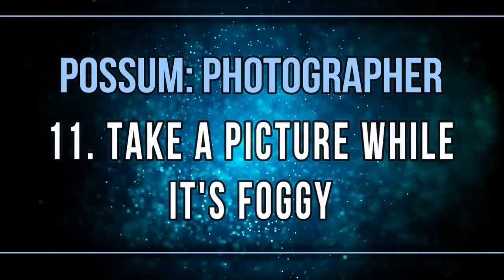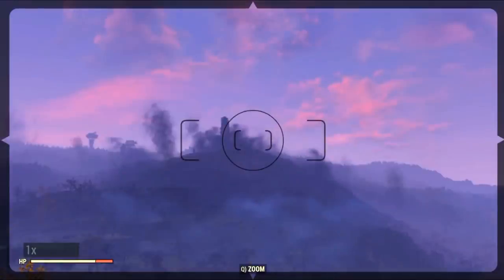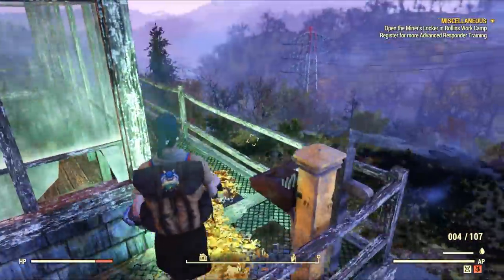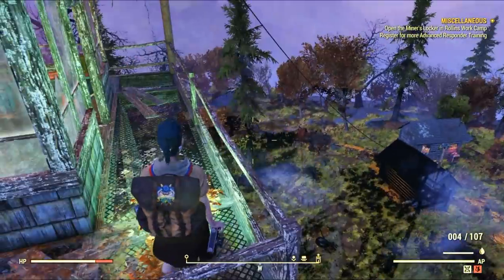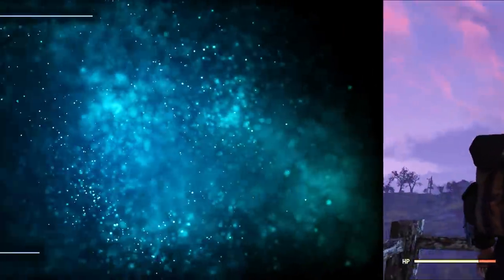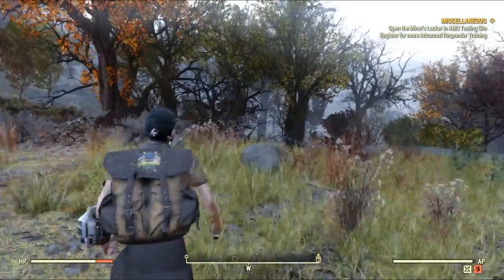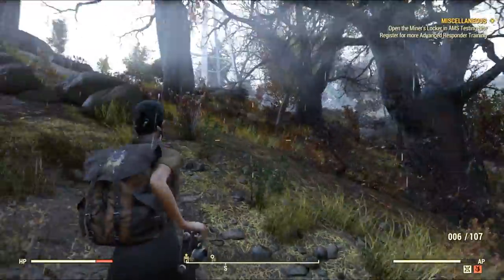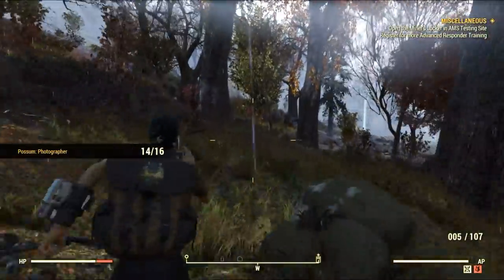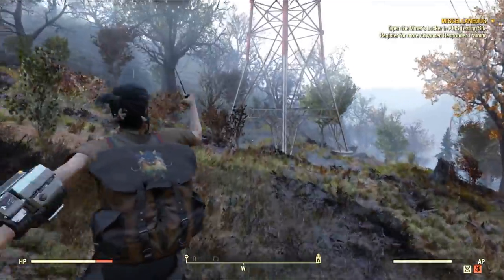Taking a picture when it's foggy is probably very easy — I did it without even knowing I was doing it. If you see clouds of mist, just take a picture of anything and it will count as task done. The same logic applies to taking a picture while it's raining: whenever you see rain falling, take a picture of the forest, mountains, river, your camp — it doesn't matter, just take a picture and you're set.